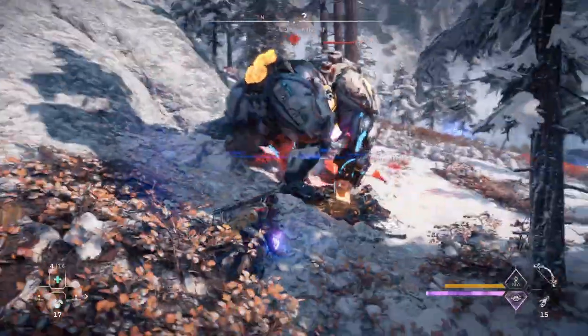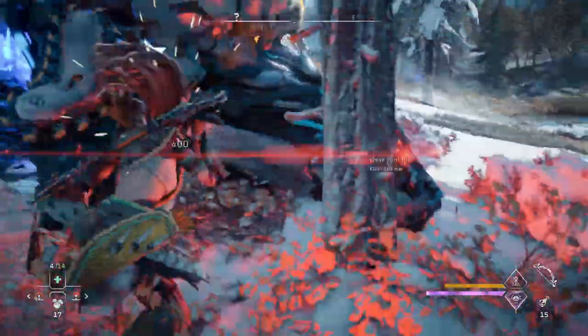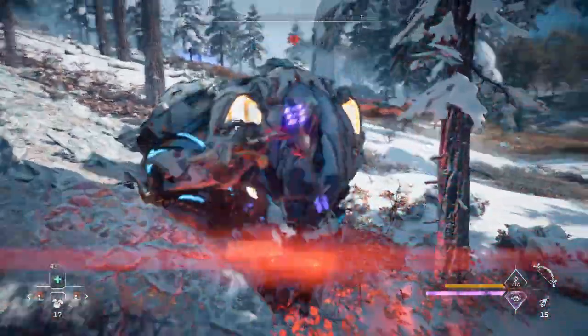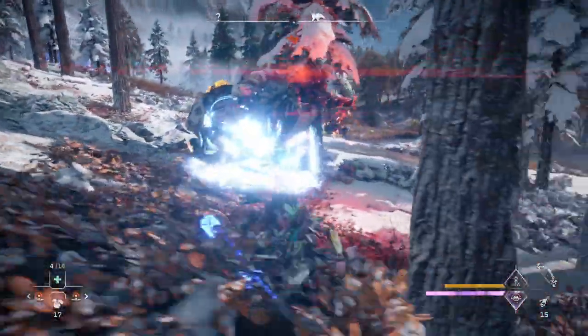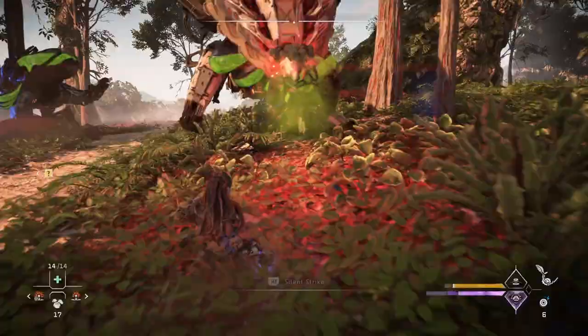If you are playing a melee playstyle, you should know that power shots knock down enemies. For the lowest tier enemies like Grazers, Scroungers, Chargers, and Watchers, they all get knocked down in one power shot. For the mid-tiers like Ravagers, Snap Maws, and Frost Claws, they all go down in two power shots. And if done correctly, you can stun knock these mid-tiers, making meleeing a very viable playstyle.